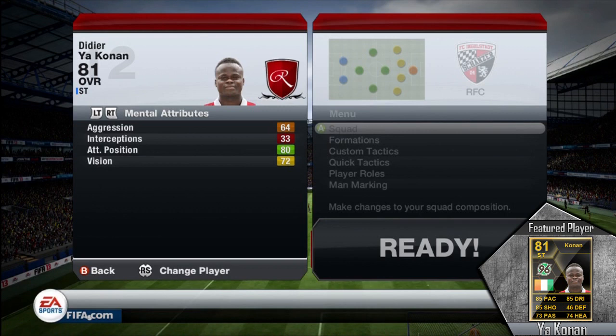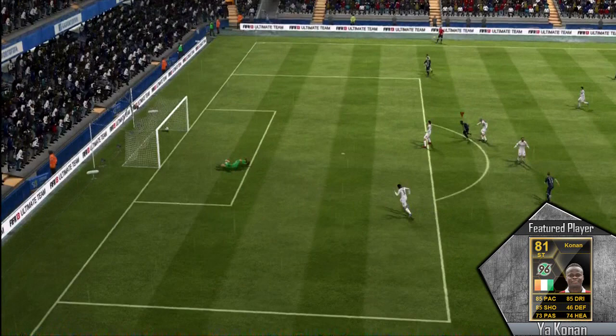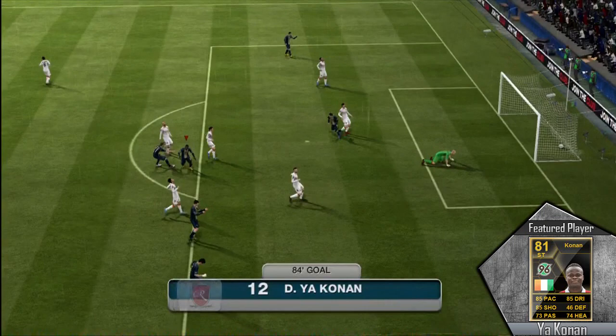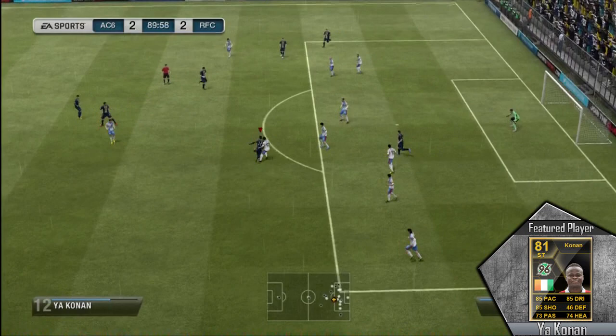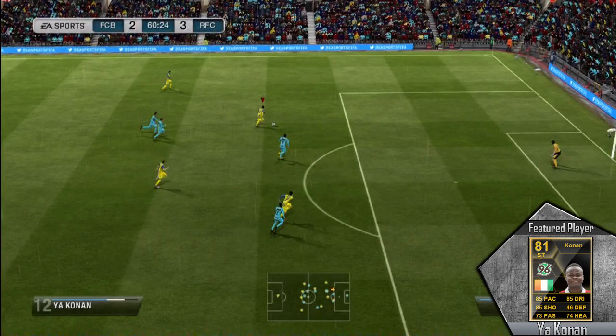As you guys saw yesterday, we actually used him in a squad with Team of the Season Marco Reus and Team of the Season Thomas Muller. For this guy to have 10 goals in 13 games when playing alongside those two guys definitely says something about this inform — he can hold his own. Compare the price differences: Team of the Season Reus cost me around 760,000 coins, and Team of the Season Muller is going for around 460,000. You can go out and buy a second inform Didier Yaconan for 26,000 coins — that is a huge difference. I actually think he was much better than Muller, because Muller's work rates just mess him up a lot.